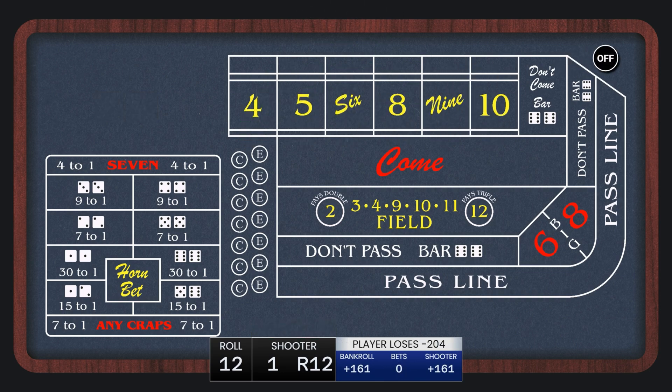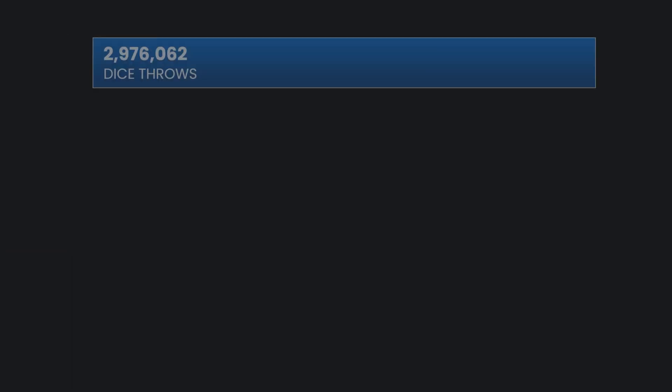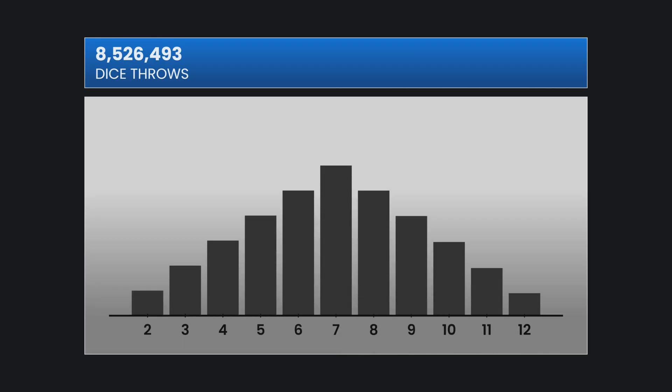And there's the 7 out. The simulation rolled the dice 8.5 million times. In grey we have the expected outcomes of all those throws — for example, the 7 is most likely to be thrown and it should happen 16.67% of the time. The blue bars are the actual percentages from this run. They line up closely with the expected proportions, but there are small amounts of variation as we would expect in any simulation.